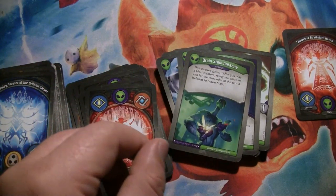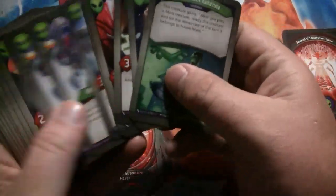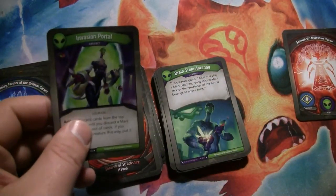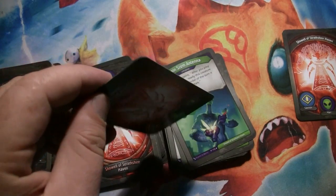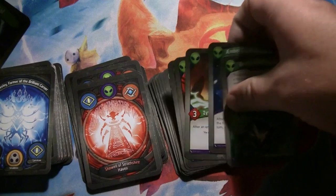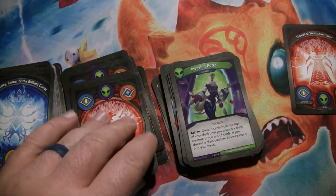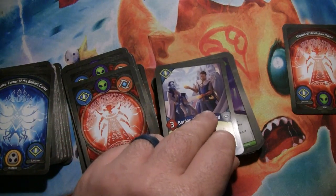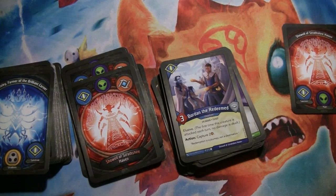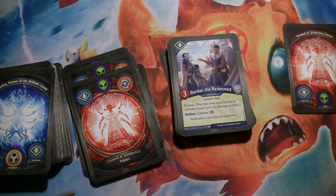Brain Simantana — this creature gains: after you play a Mars creature, ready this creature and for the remainder of the turn it belongs to House Mars. This is a good way to slap it on a creature and get to use it a couple times on a Mars turn. It's good for Mars creatures, non-Mars creatures, anything really. But like the Rocket Boots, it's really nice if you have strong fight or reap effects, and we haven't seen a lot of really powerful reap effects we want to do over and over yet. Invasion Portal is sort of like Sail on the Horns for Mars — it's an artifact that exhausts to discard cards from the top of your deck until you discard a Mars creature or run out of cards, and if you discard a Mars creature this way, you put it in your hand. And if you have the Curator out, it's going to come in ready and fire right away.